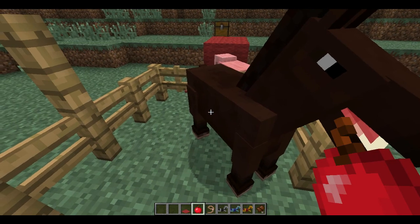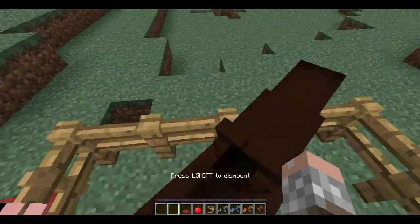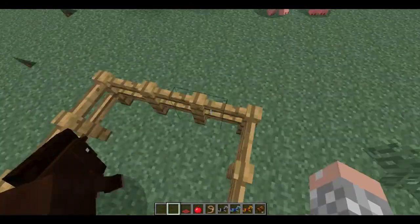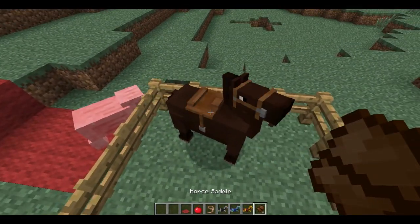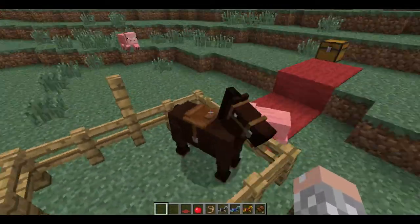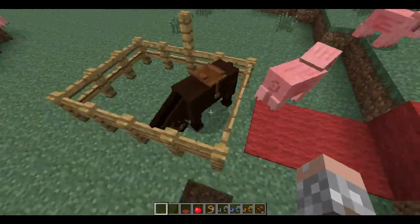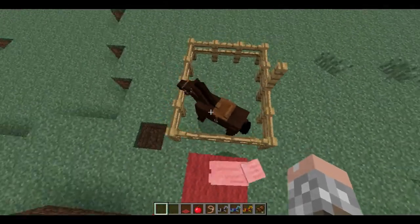I don't know any of the crafting recipes. There — now we can just mount it. Put the saddle on it, and that's what a saddled horse looks like. There's a bunch of different colored ones — there's actually a donkey. You got a black one, a white one, a few different shades of brown ones, speckled ones.